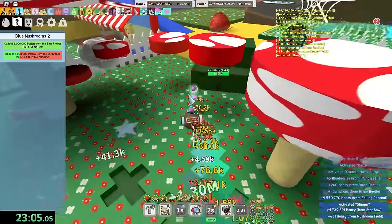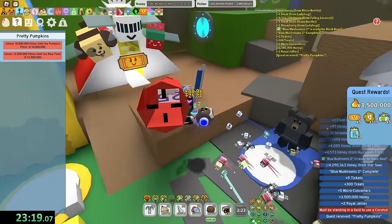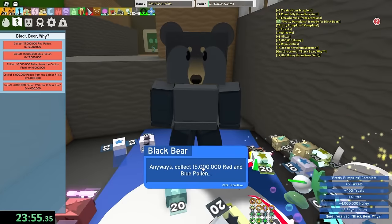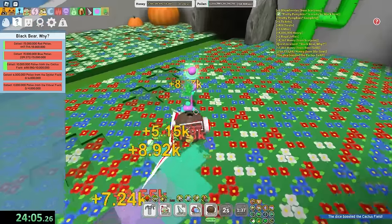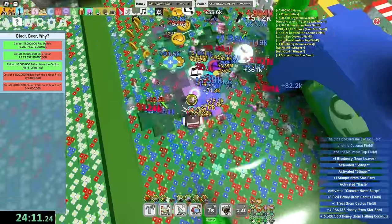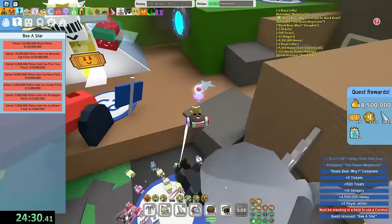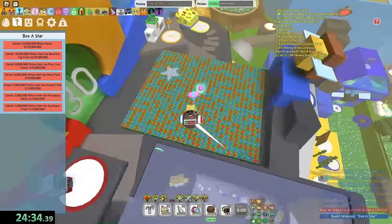Five more. I wasted so much time getting the hive built up for no reason. Mountaintop — let's go, teleport to my hive. Four — mushroom blue flower, done. Three more. Rose and pumpkin — might as well use a few loaded dice. Rose done. Cactus, spider, clover — cactus first. I got cactus times three to finish the red and blue pollen. Spider done, so is clover. Final quest, and then I get the star jelly and we can start working towards the mythic egg.